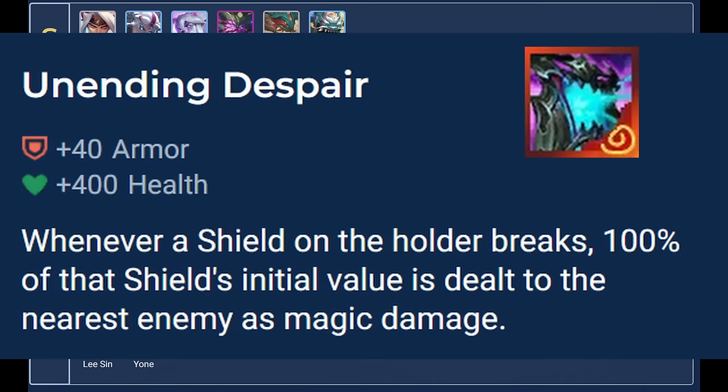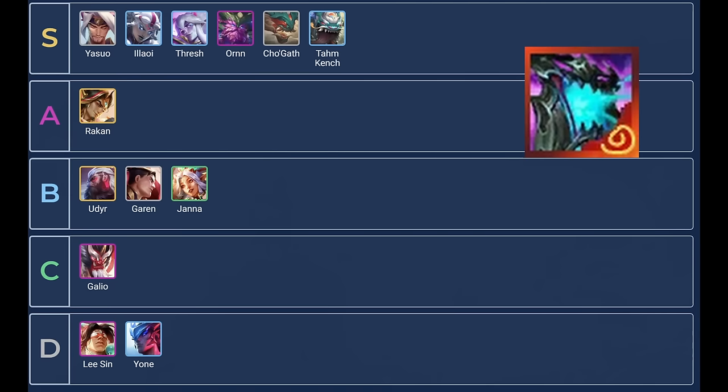Wending Despair: 400 health, 40 armor. When a shield breaks on the holder, 100% of that shield's value is dealt as magic damage to the nearest enemy. This is just good on the big shielders indiscriminately — put it on your frontline tank that shields. The other route is to put it on your frontliner with Janna, which is probably going to be Diana, but that's not super reliable. Rakan is also a decent holder — he gets a pretty big shield. Otherwise, anything that has a shield or can get a shield works. The stats on the item are just generically good main tank stats, so just put it on your main tank as long as they're a champion that shields.